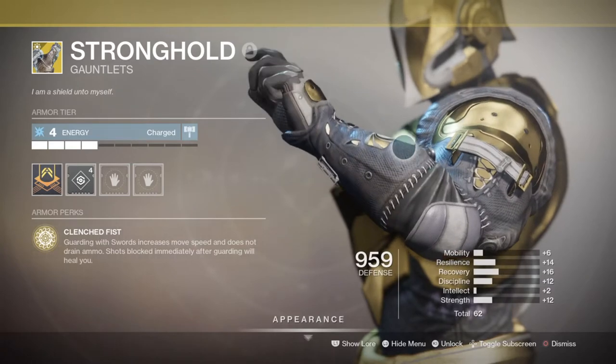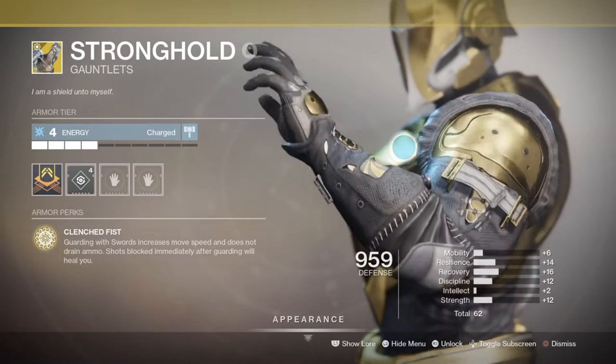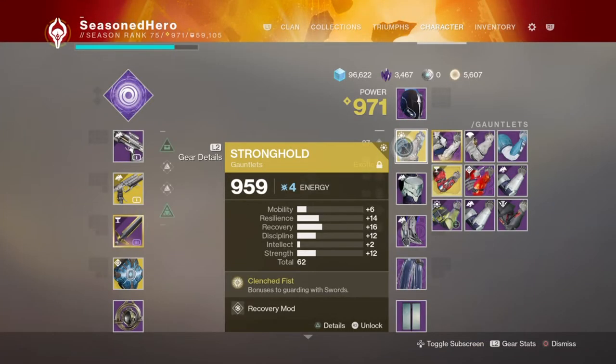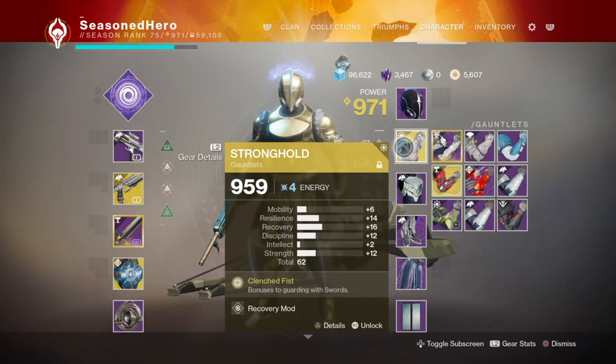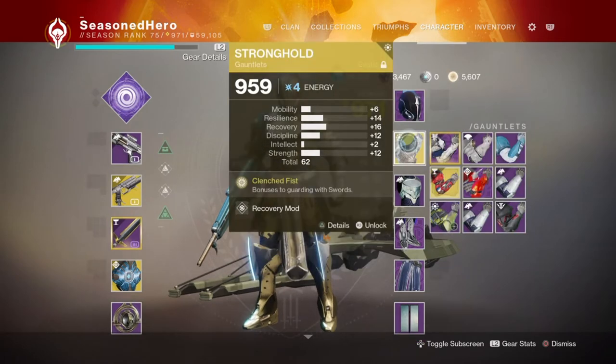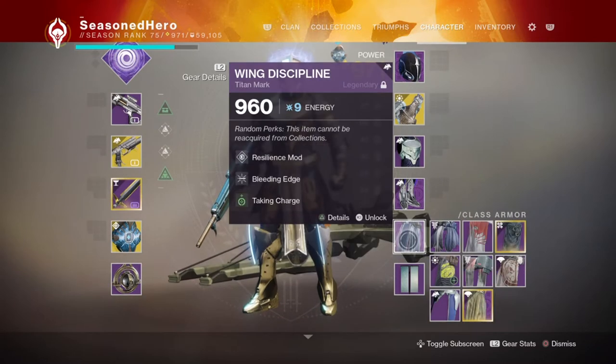In terms of affinity, the Stronghold gauntlets don't require any specific affinity, although solar affinity for Momentum Transfer could have some usage. For the mods — these are essential if you wish to use your sword for long periods, as without them you won't be able to run a full strike with just your sword. The full mod list is: head — Resilience, Sword Armor Finder, High Energy Fire; arms — Recovery; chest — Recovery and Stack on Stacks; legs — Sword Scavenger and Striking Light; mark — Resilience, Bleeding Edge, and Taking Charge.